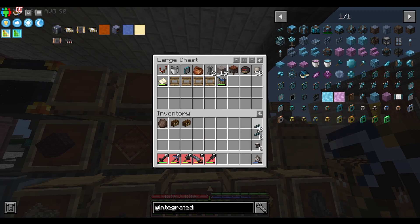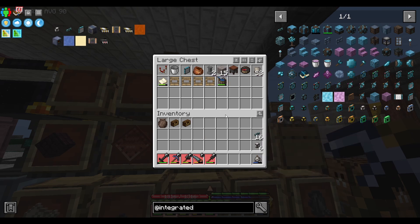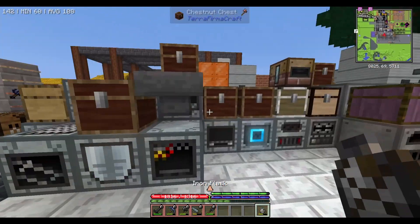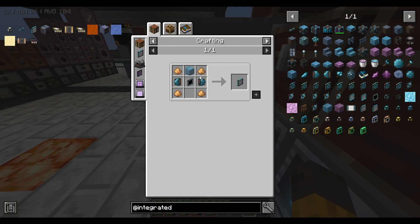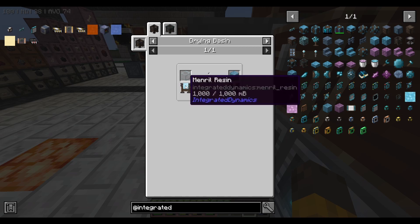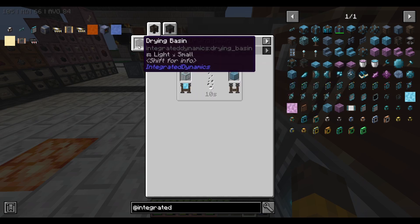I'm gonna make another set of this - we need the storage terminal, the logic cable, and the item interface. Let me just grab it first and then I'll show you what I'm gonna do with those. Let me get a bit of water. Let's look into it - we want one storage terminal and we need main real glass. Main real glass is made in a drying basin.